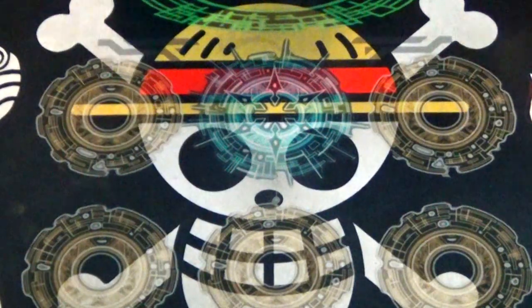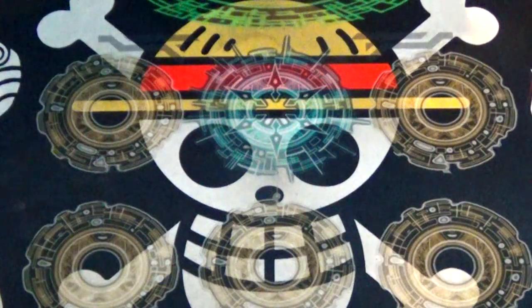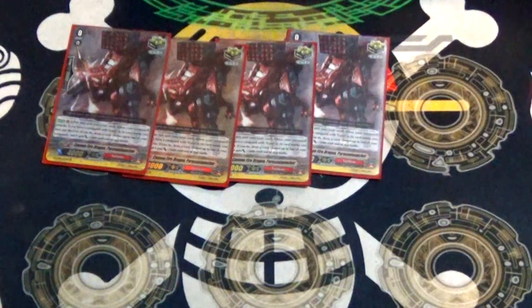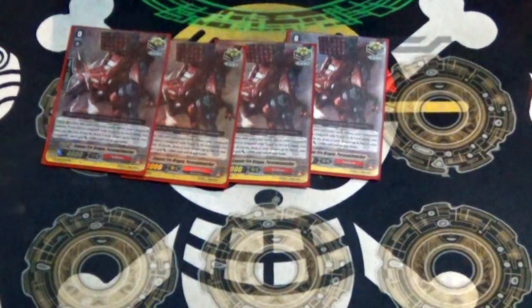Triggers. We have four copies of Savage Healer — best art, run that. Four copies of Cannon Fire Dragon Paris Launcher. He's your Heart Thumb clone; this gives you early attacks, early soul, early aggression, and is a crit trigger. Need I say more?